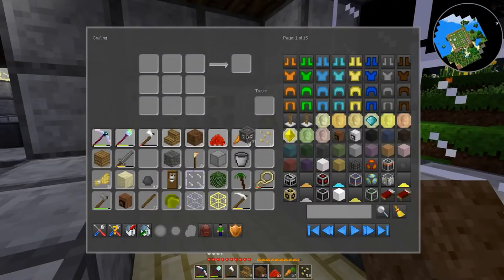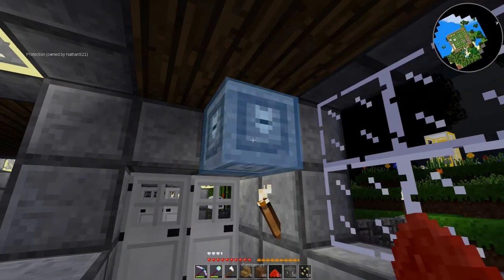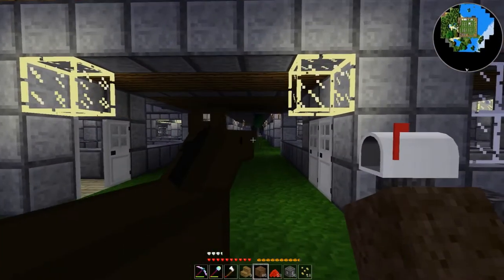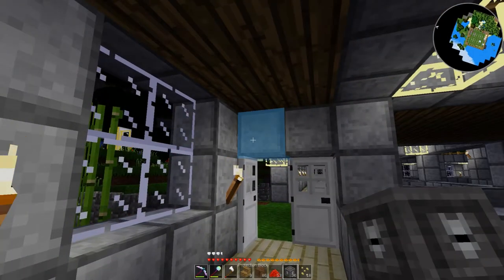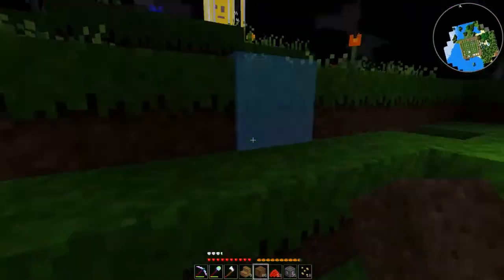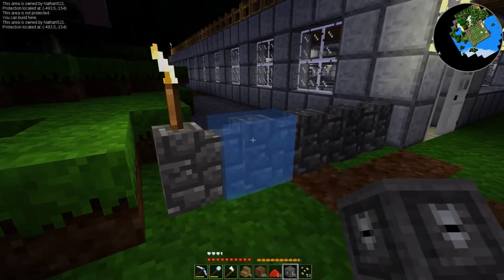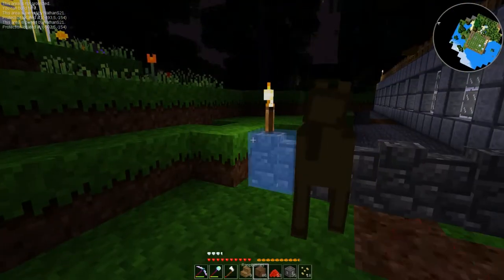If you watched the previous episode you know about that. So now I need to figure out where I should put a protection block. That seems like a good spot for it, and then put one right here as well. It reaches over to that door, so that'll protect that. It does leave these torches unprotected. This area is not protected — you can build here. It is owned by me. Okay, that's actually a really nice feature to have.